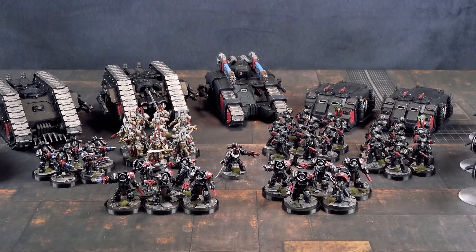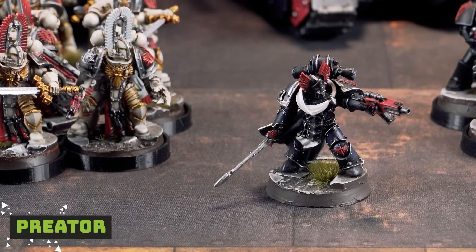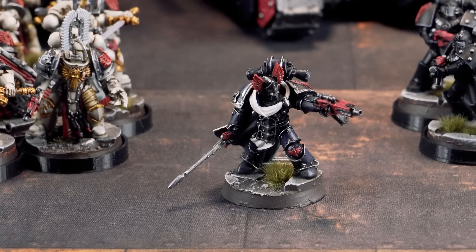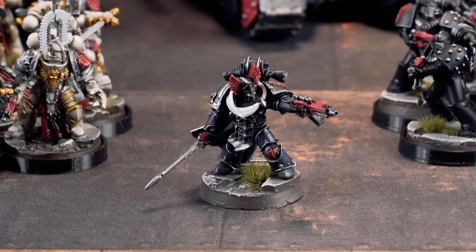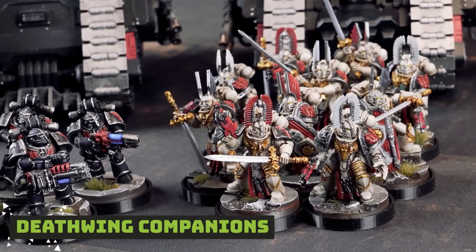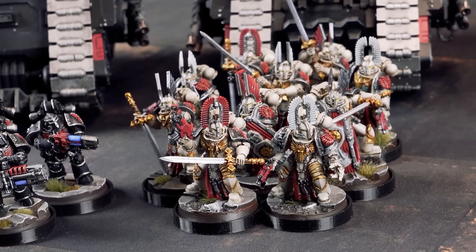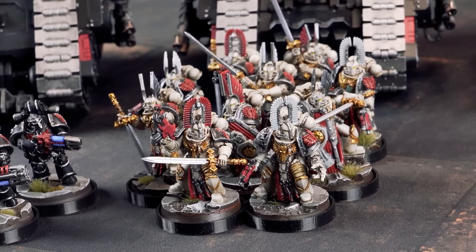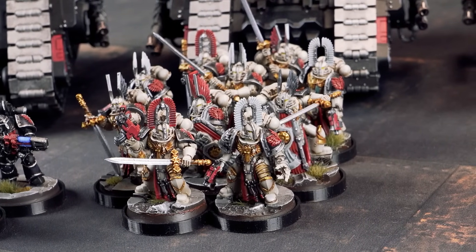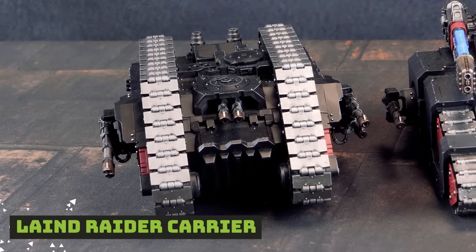Let's take a look at 2,500 points of the Dark Angels Loyalist, led by a Praetor with a Tyranic Grapeblade and the Deathwing keyword. He also has the Senechal of the Keys — sorry, the Master of the Crown Warlord trait. With him is a Deathwing Companion Detachment: 10 of them, two with shields.